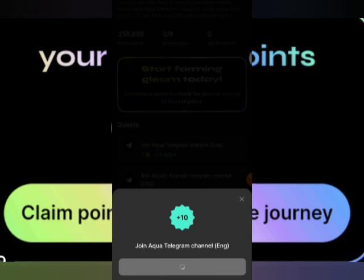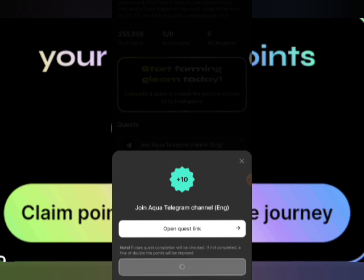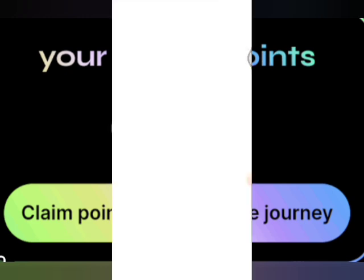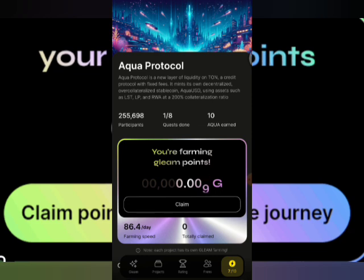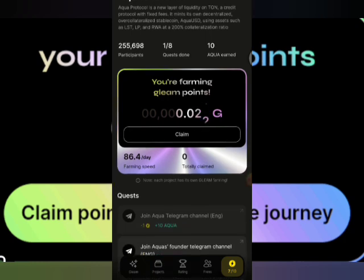Inside Glum we've got different projects with different numbers of participants. You can see there are a lot of participants and my count is at zero right now. Let me do one quest — I think I've joined Aqua Protocol already. Mark completion, let's wait. Let me reload the page — reloading is better. You are farming Glum points right now, so I'm farming as I'm doing these Aqua Protocol quests.